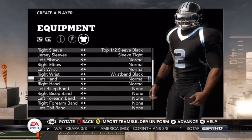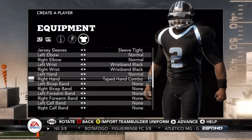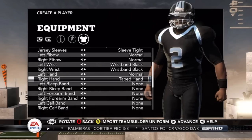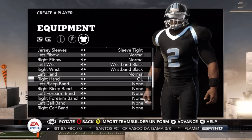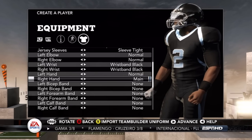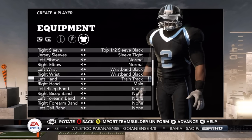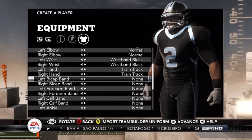I like how there were ESPN recaps, highlights, and all that stuff during player creation, but it just stopped randomly. I was trying to listen to NFL news — NFL retirements — and I wanted to check up on Randy Moss. If you didn't know, Randy Moss retired — this will probably come out on the second but he retired on the first.